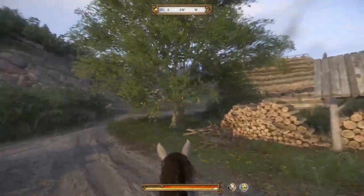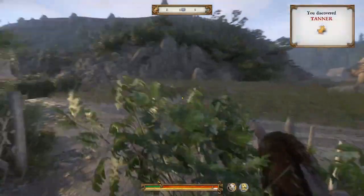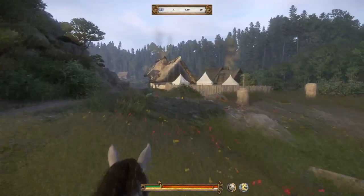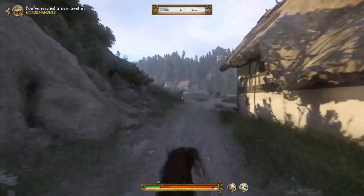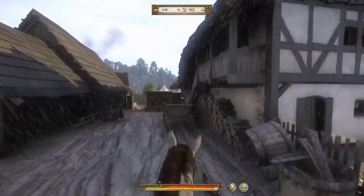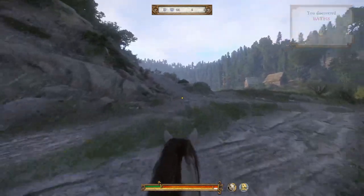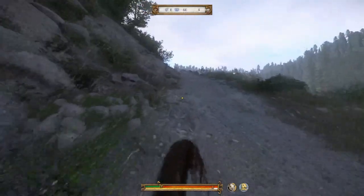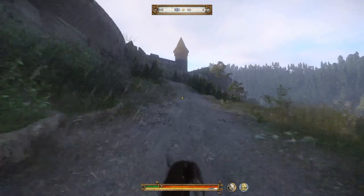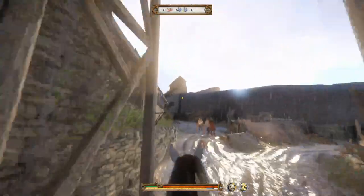We're going to do the maintenance first. I'll ride over here real quick just to get the tanner unlocked — discovered the tanner, which is not important because you pretty much never use the tanner here. Now we need to discover the bathhouse, which is very important — you use the bathhouse a lot. Now let's get into town and get our maintenance going, get a bunch of weapons and armor on us and the horse and repair it all.